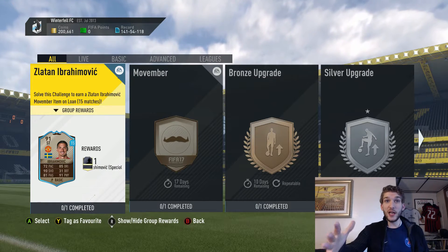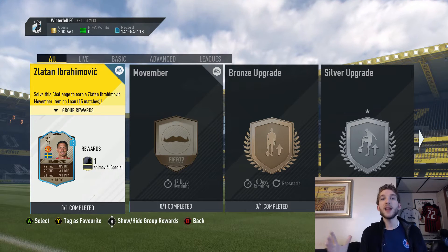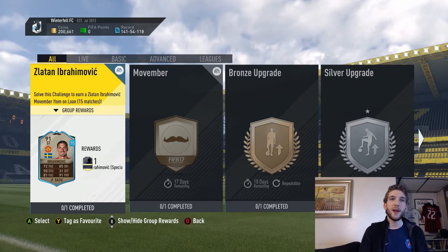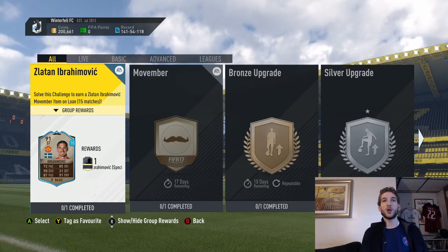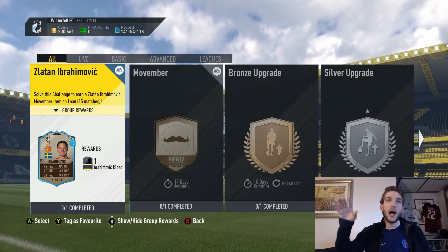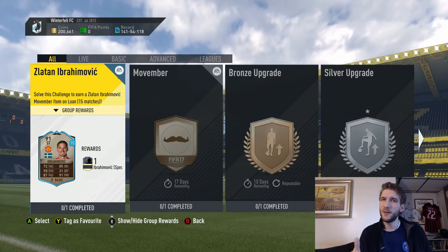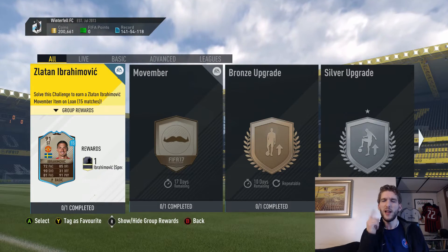Here it is — 15-game loan Zlatan Ibrahimovic, 91 rated, amazing looking card: 72 pace, 90 shooting, 81 passing, 85 dribbling, 91 physical. This is the Movember card and he's got a Van Dyke — yeah, up here and down there — so he qualifies as a Movember card.